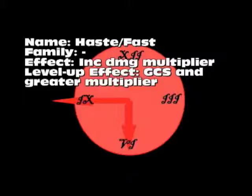Haste, or Fast, has no family. What it does is increase the damage multiplier — the hit multiplier that says hit times two, four, or whatever. The higher that number is, the higher damage you'll cause. The level-up effect is greater chance of success and a greater multiplier, so it might only add one multiplier at level 1, but probably adds two, three, or four as levels go up.